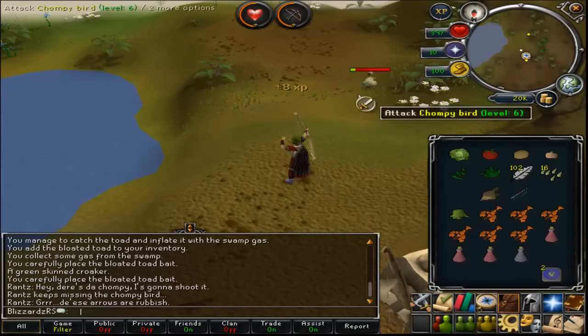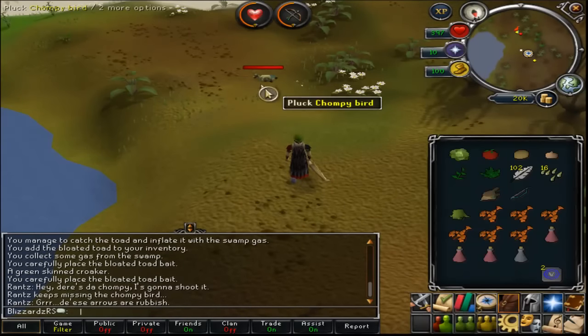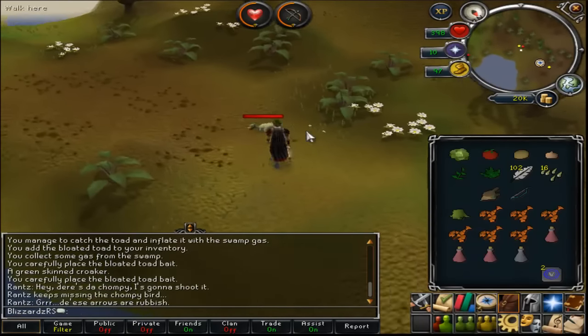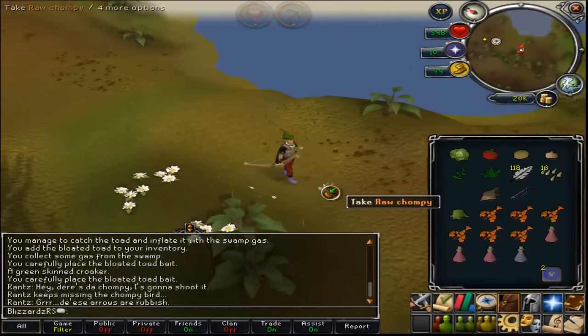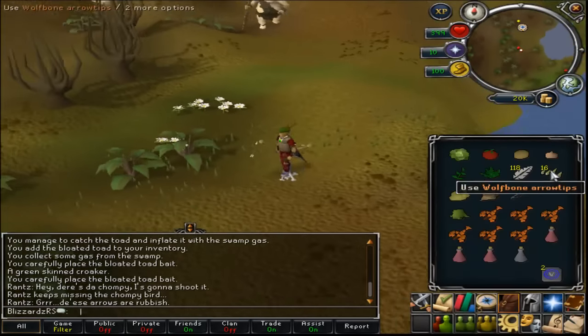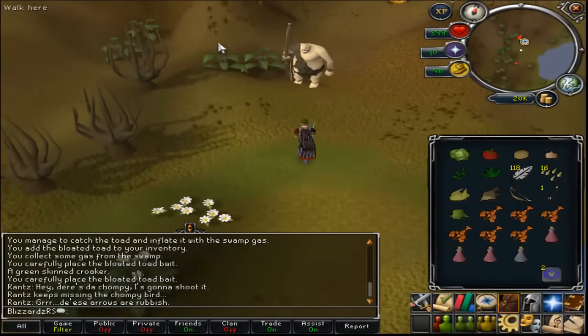If the bird flew off, just put another toad down and wait for the bird to come. Once you've killed the bird, pluck the chompy bird and take the raw chompy. Then talk to Rantz.